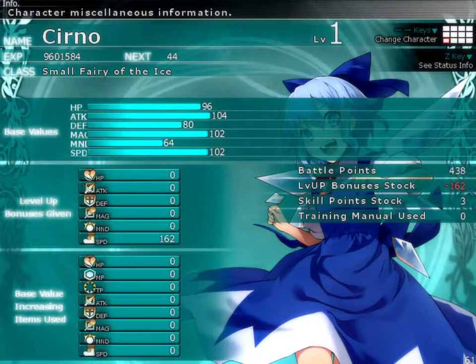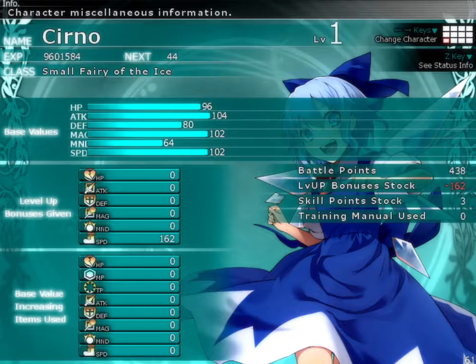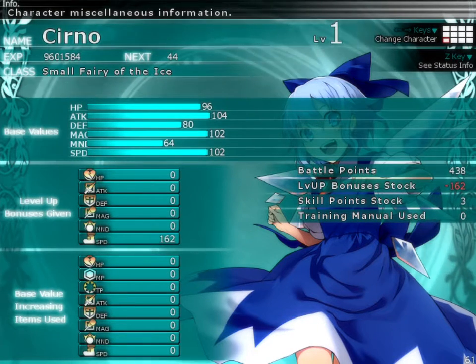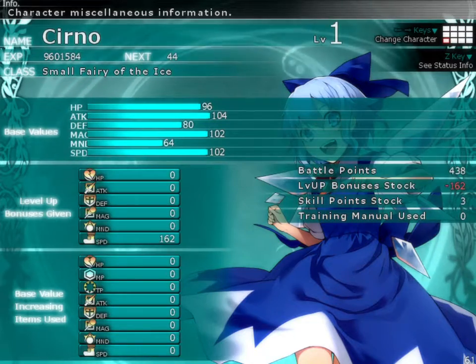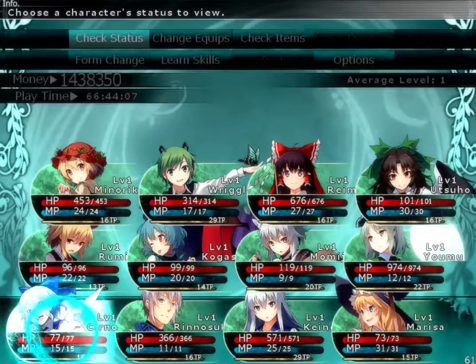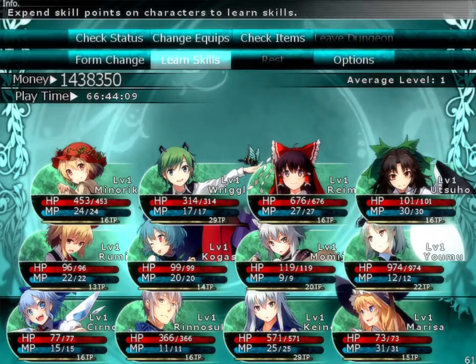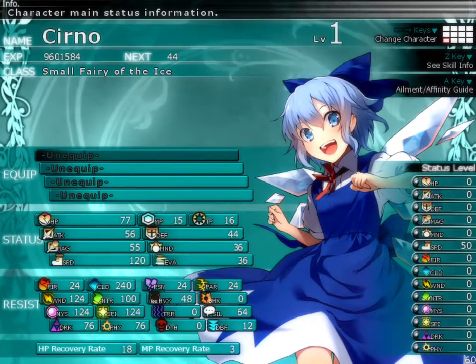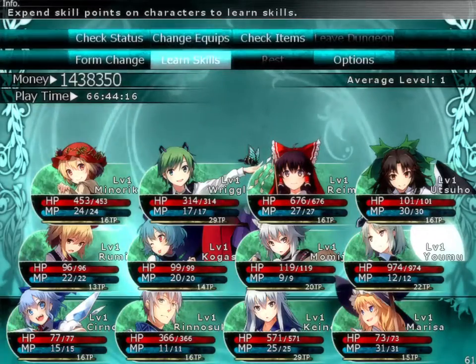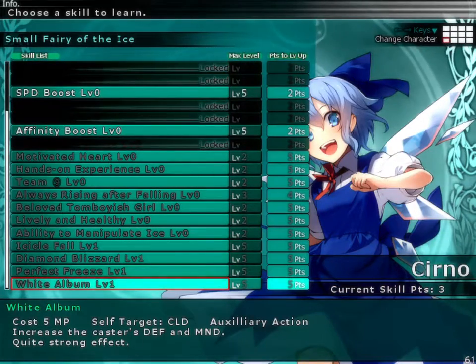Overall, she has some of, if not the worst stats in the game. Again, we're looking at Team 9 members here. Team 9 members are not exactly known to be anything but jokes. But is Churno really a joke? Well, let's find out. You do notice that she has some of the highest evasion in the game, though, so that kind of makes up for it. But we'll look at some of her other abilities.